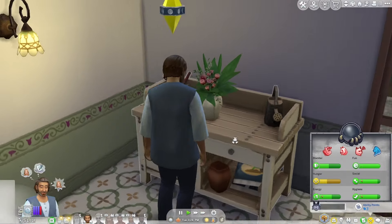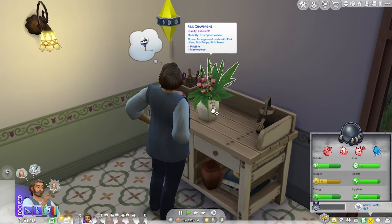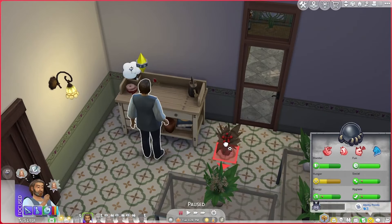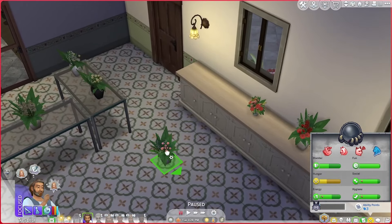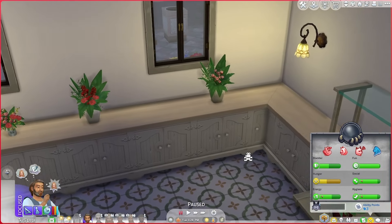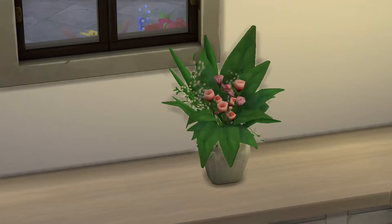He's crafted this absolutely gorgeous pink champagne bouquet. I think that would be really nice for weddings, so I'm going to drag it across. You can do this in live edit, drag it to his inventory, or do it in build mode — you don't have to do it quite as awkwardly as me. I have a problem with my mouse — the right button isn't clicking properly. I've got a new mouse I just haven't installed it yet, so if you're noticing my terrible camera movements, that's why.